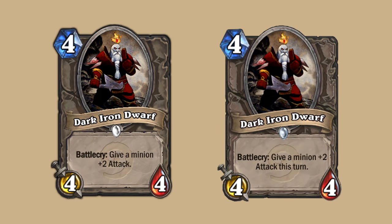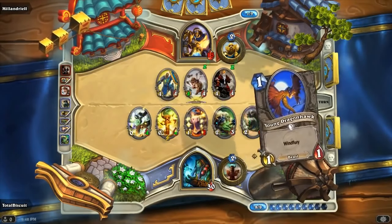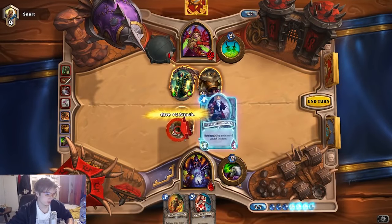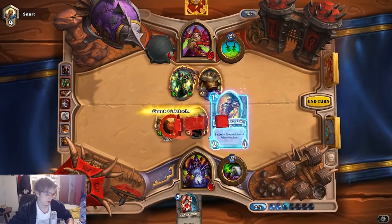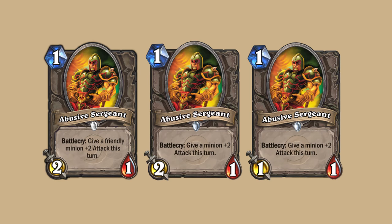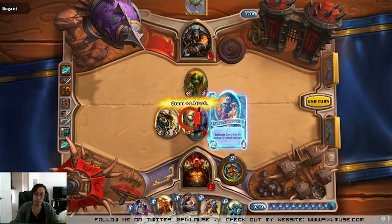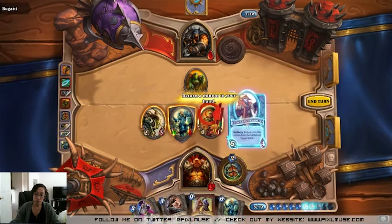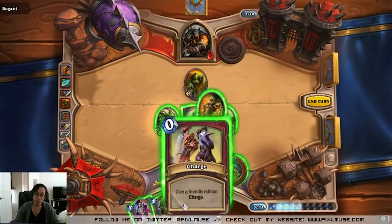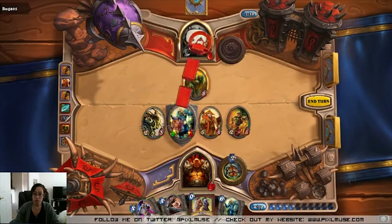Dark Iron Dwarf's Battlecry of giving a minion +2 attack now only works till the end of turn. This change was made to reduce the card's overall power slightly and to make the Battlecry effect in line with Abusive Sergeant, so as not to create confusion. The card saw some play early on in Zoolock, where it helped establish board control by allowing smaller minions to trade up into bigger ones. Abusive Sergeant has undergone two changes: the first allowed him to target both friendly and enemy minions, providing more versatility. More recently, his body was nerfed into a 1-1 because he was considered too powerful as a 1-mana drop in aggressive and Zoo decks.